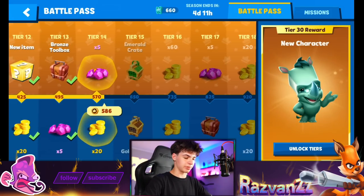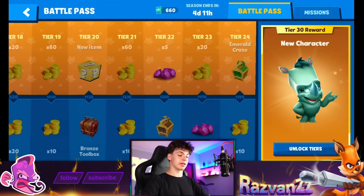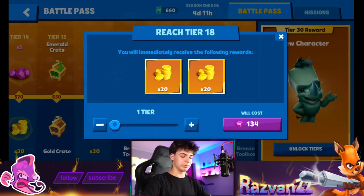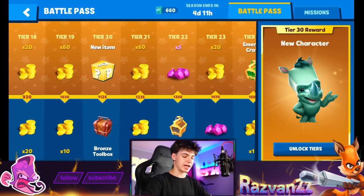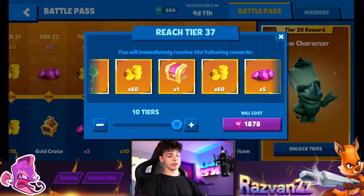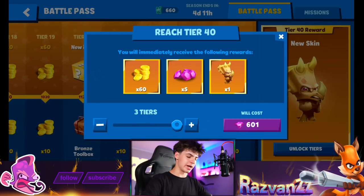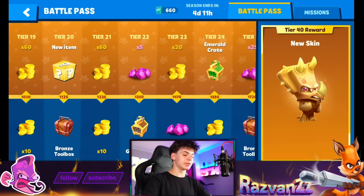Now it's time to get the battle pass because it's ending in four days and eleven hours and we still haven't collected the full thing. We already have the skin at the end — is it worth it? No. Are we gonna do it? Yes. Let's collect the tiers — tier 27, nice. A tear is gonna drop from my eye once we spend these last gems on the skin we already have. Done — look at that, full battle pass time! Let's open it.